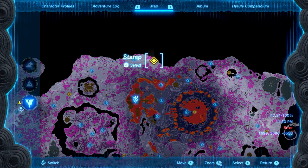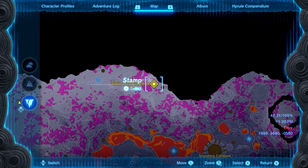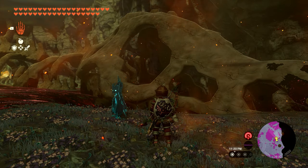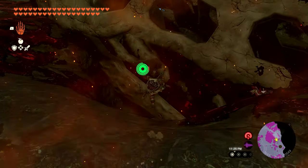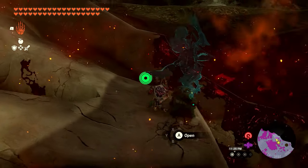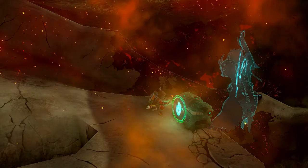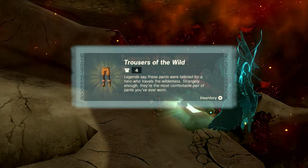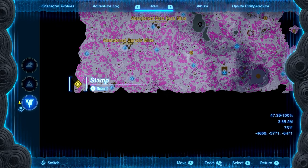To find the trousers, you want to head to the northern side of the Depths over by the Eldin dark skeleton. We'll show you the exact location on your screen. Once you make it over here, you're going to find a giant skull. Work your way inside where the mouth is, float on in, and you'll notice a chest inside — that's where you'll find the Trousers of the Wild.